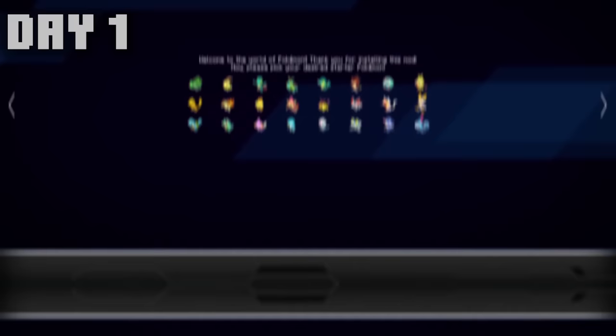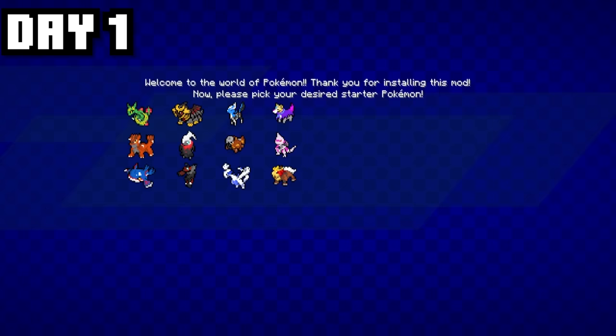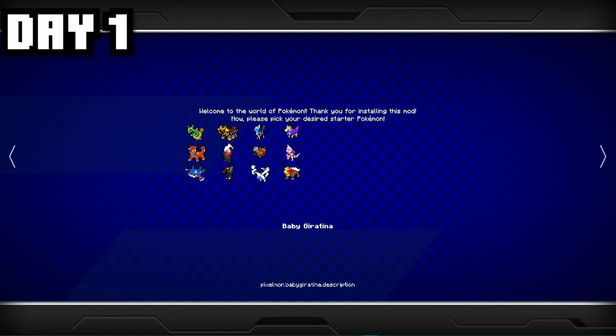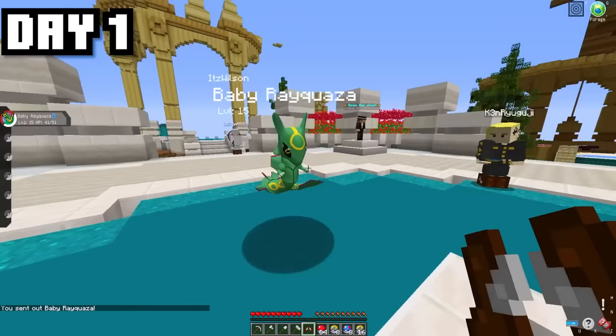Jumping into the server, we obviously have our choice of all the starter Pokémon — all the shiny ones and all the custom starters. But not only that, we also have all the baby Legendary Pokémon to pick as our starter. There are so many awesome baby legendary Pokémon, but you obviously know I have to pick my boy — baby Rayquaza. Look at this little beast!